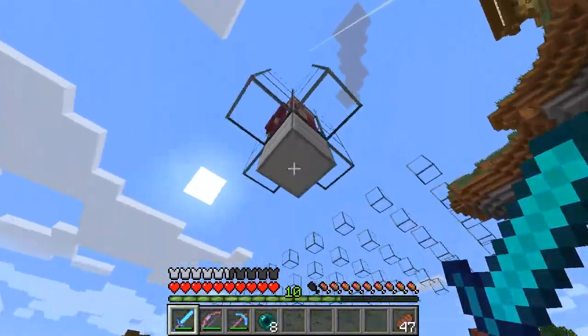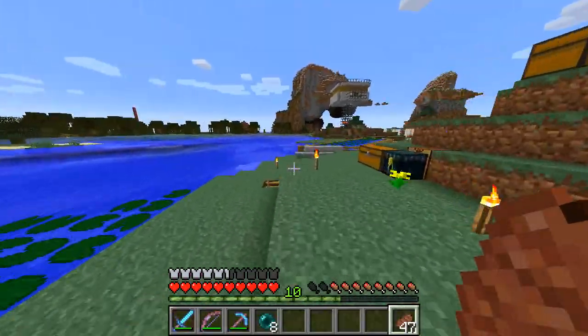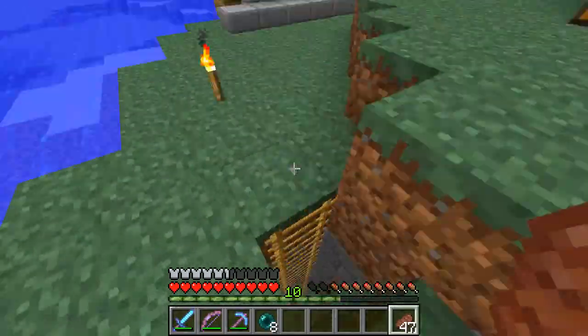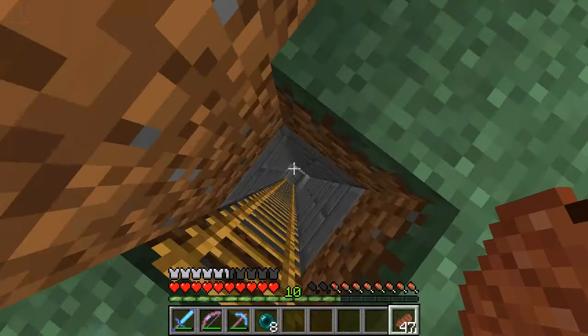These villagers — Mr. A came over. I speak to him quite a lot. He checked to see if there were any with a trade for a good enchanted book or something, but he couldn't find any. I afk'd last night and got 6 stacks of iron and 2 double chests of sugar cane, which is awesome.